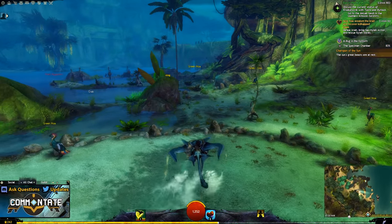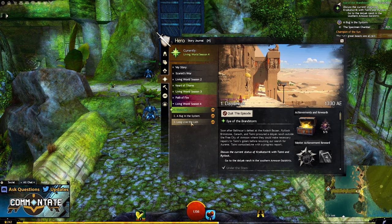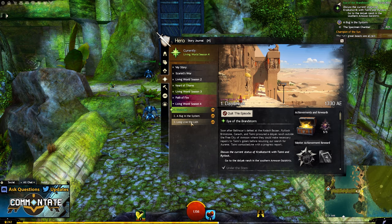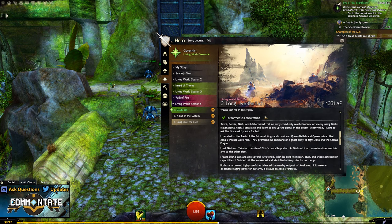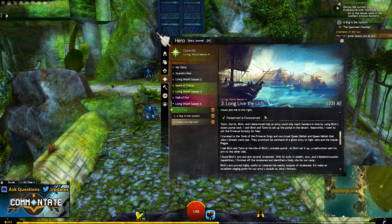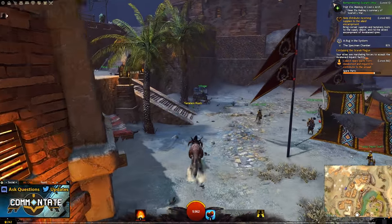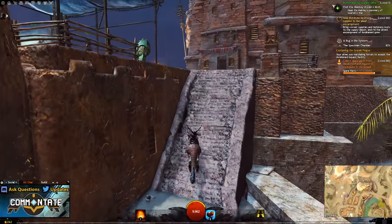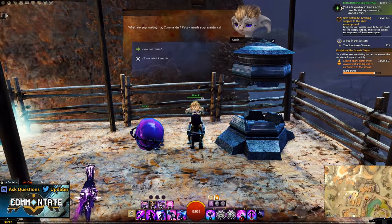To get started unlocking your very own roller beetle mount, you first need to have the newest Living World episode — that's Season 4 Episode 3. If you're watching this out of curiosity, make sure you log into the game and unlock it so you don't have to buy it later. Just owning the content isn't enough — you also need to complete the 'Four Armed is Forewarned' story step. Completing this will relocate an NPC known as Goric, who is your guy for unlocking this mount. Head to the Allied Encampment waypoint in the Domain of Kourna.